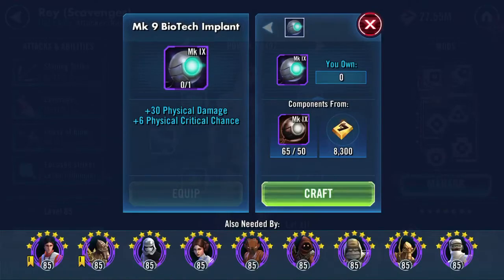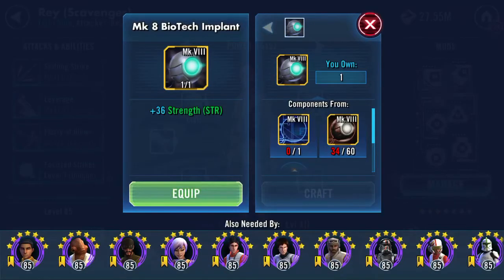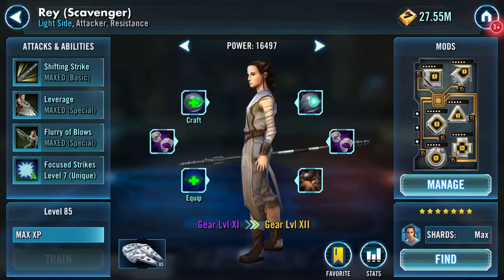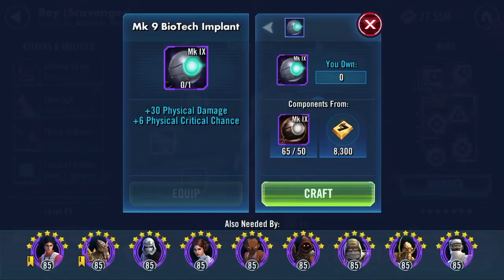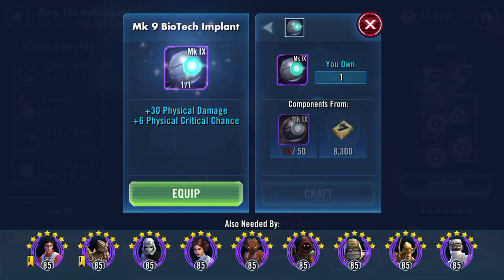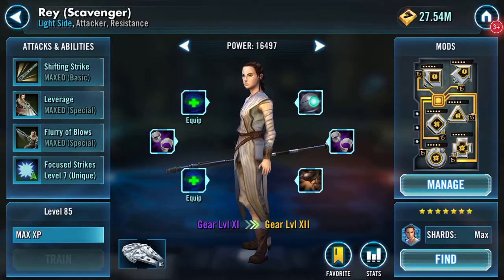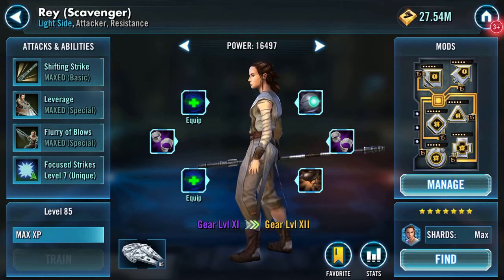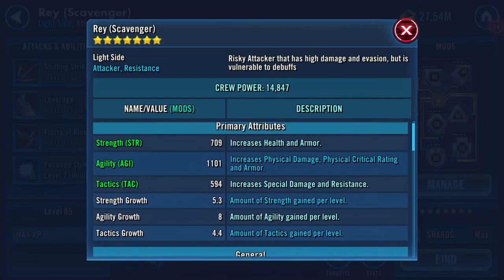You need another mark 9 biotech implant and another mark 8 biotech implant, both of which I now have. This one's going to give plus 30 physical damage and plus 6 physical critical chance, and this one is the plus 36 strength. So there are two areas I'm going to look at — first and foremost on the character herself.